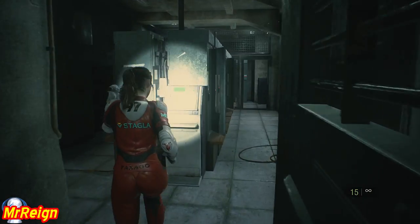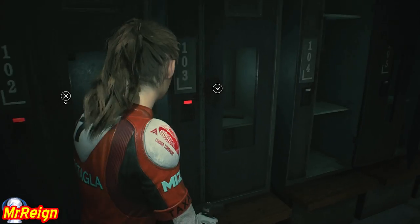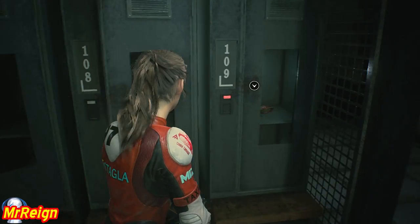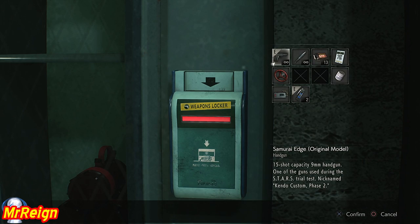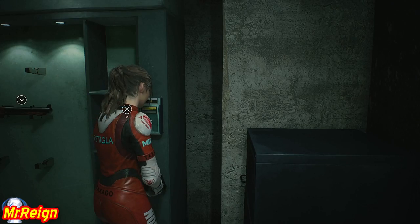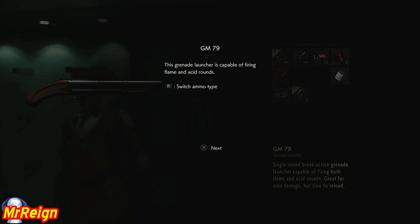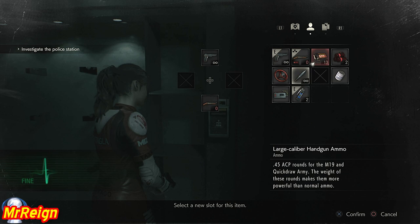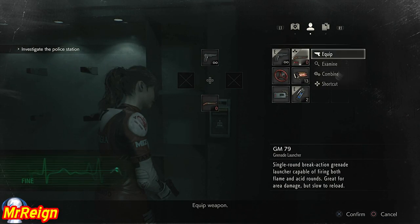We're going to grab our M79. There are some things in here you can get if you want, but the form is not necessary, the knife is not necessary. The acid rounds - I think they're flame rounds - the .45 cap and the flame rounds are on the other side. I'm not sure if I'll come back and grab them because you need the spare keys or the keypad. I had tons of flame rounds and plenty of other ammo, but the hip pouch would have been a good idea to come back for, now that I know how many steps I had left over.